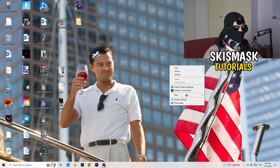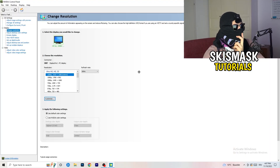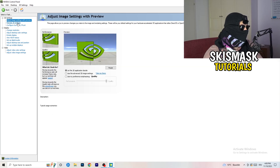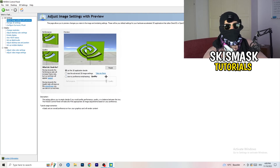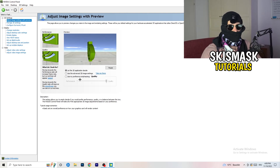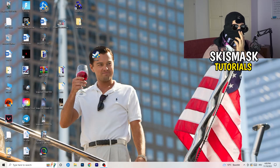Next, right-click your desktop and open NVIDIA Control Panel. Once it's open, you can check which resolution works best for your PC and game — for me it's the native resolution. Then go to 3D Settings on the left-hand side, click Adjust Image Settings with Preview. You'll see a slider — I'm currently using Quality, but if you want to increase performance, increase FPS, and reduce FPS drops, drag the slider back to Performance.